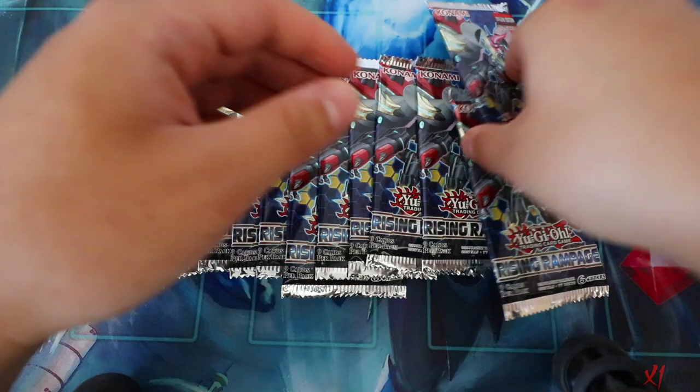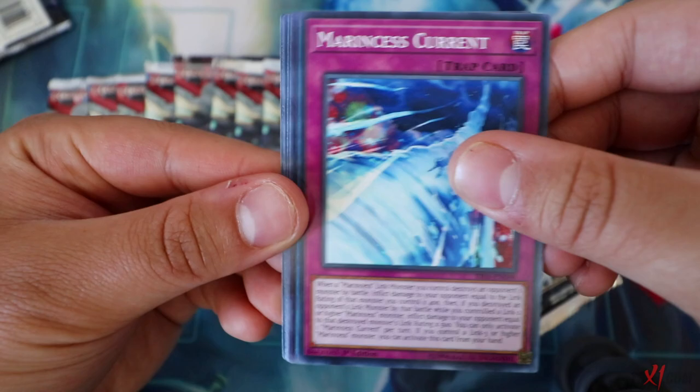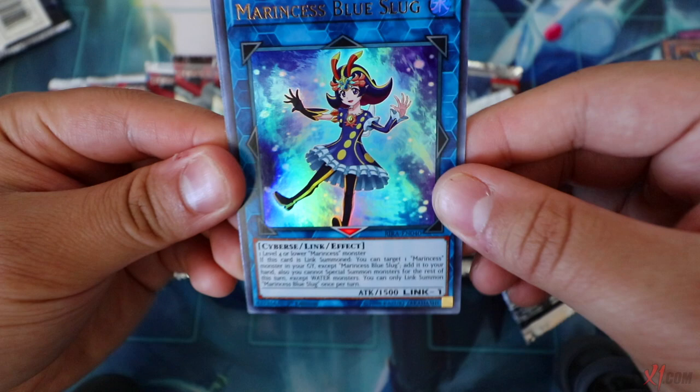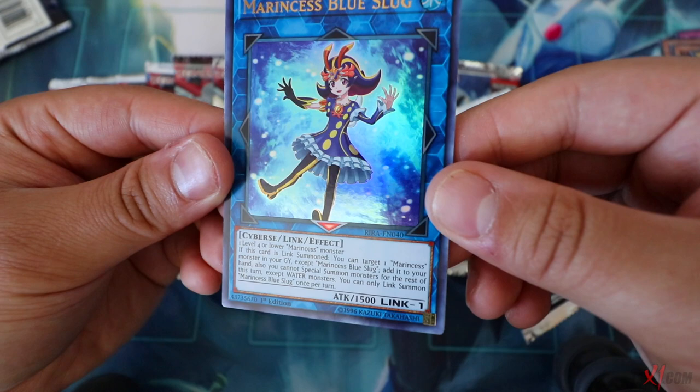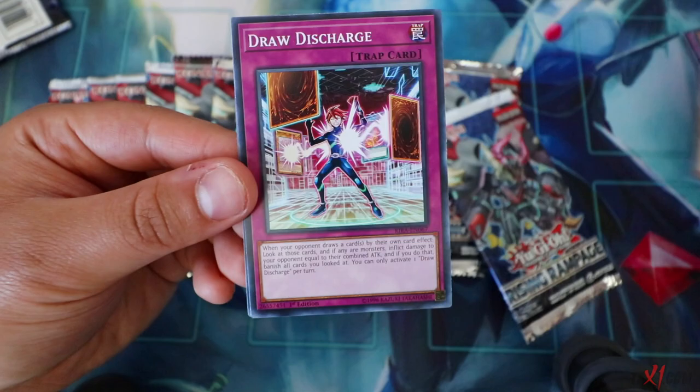Next pack - Magical Libra, Ran Ryu, Marincess Current, and Marincess Blue Slug - our first Ultra Rare! One level four Water Marincess monster. If this card is Link Summoned, you can target one Marincess monster in your graveyard except Marincess Blue Slug and add it to your hand. Also, you cannot special summon monsters for the rest of the turn except Water monsters. Berserker of the Tenyi, Cross Debug, Draw Discharge, Roll Legacy, and Bistoll.